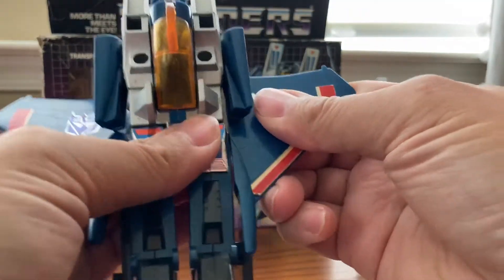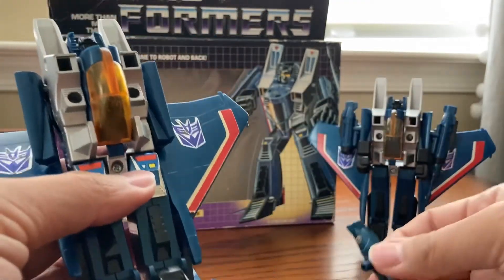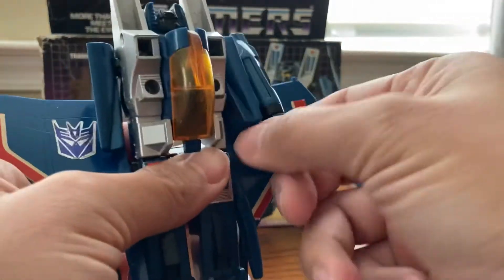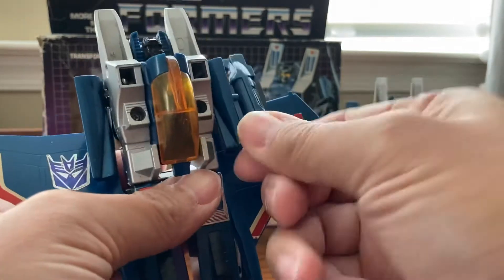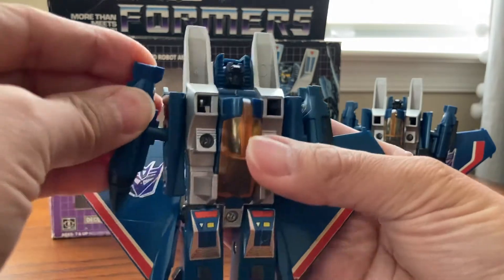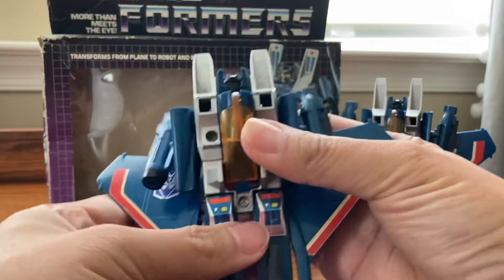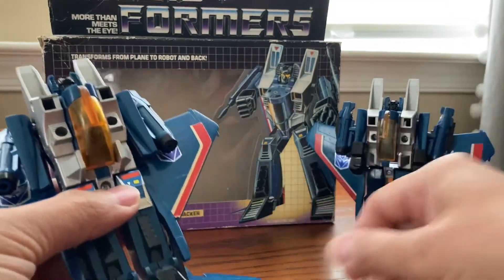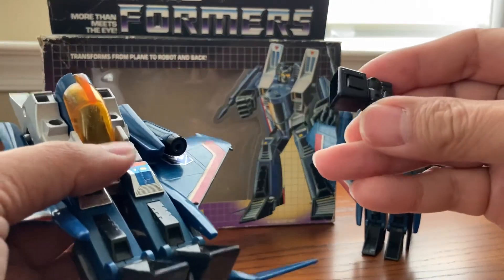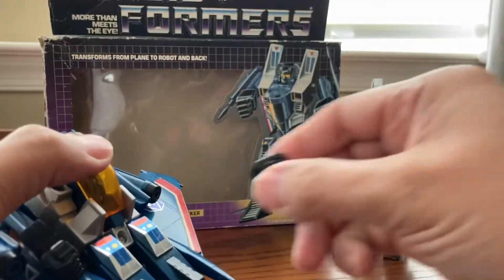These joints are definitely loose. Now let's go ahead with the rocket launcher. We'll take this off and put the rocket launcher on this one. This one doesn't have the same connection as my other one, so we'll put this in there. We're going to put the fists in - the fist goes in here and we'll put the other fist on this one too.